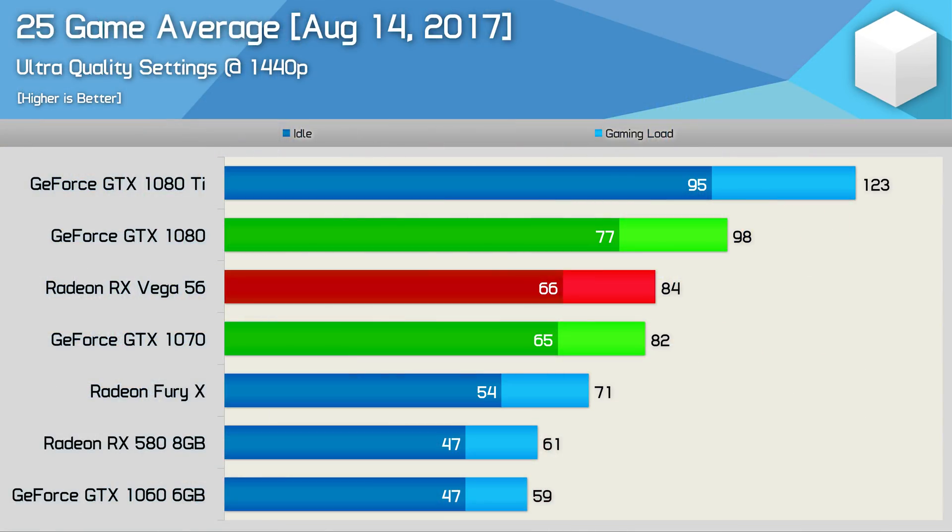It also seems like progress given that back when I first reviewed Vega 56 in late 2017, out of the 25 games tested it beat the GTX 1080 in just a single title — Dirt 4 using CMAA. This meant on average it was 14% slower than the GTX 1080 at 1440p. Certainly not a bad result at the time, but I wonder: in 2019 has that margin shrunk?